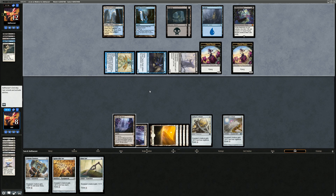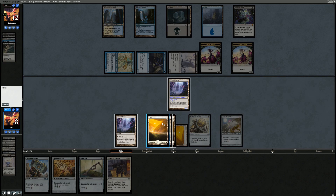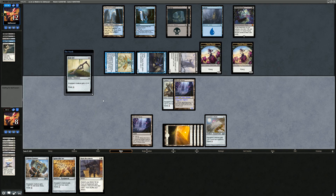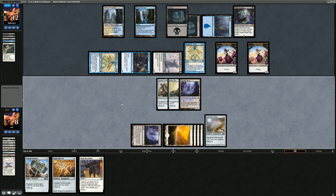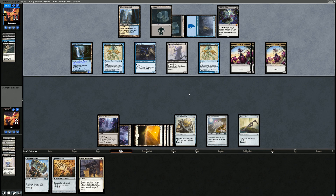We untap and draw Open the Armory — not too useful. We attack with Inkmoth, maybe forcing some chump blocks. We could equip Bonesaw to take out multiple Fairies if they triple-block. Opponent takes two, going to four poison counters. On board we'd only be taking seven damage — not quite lethal. Unless they flash in a Spellstutter Sprite for exactly eight. They had Puresteel and Sram covered anyway. Conclave gets activated and we'll be dead.